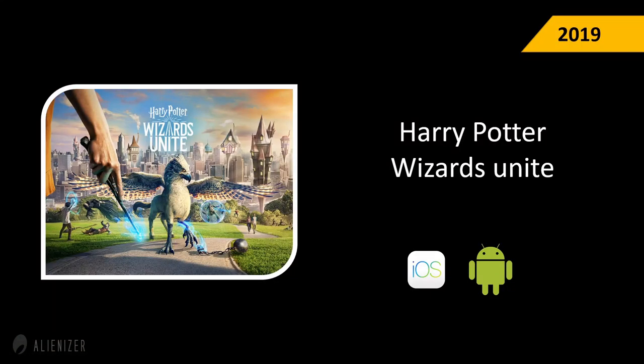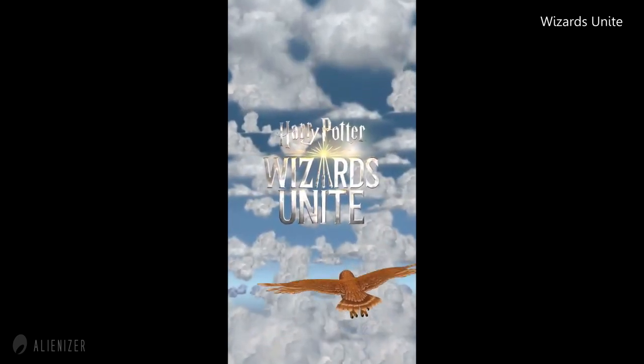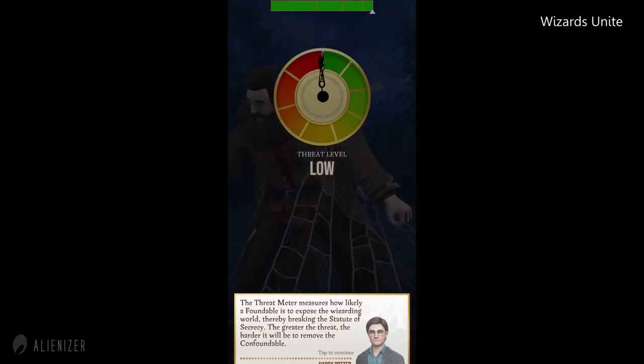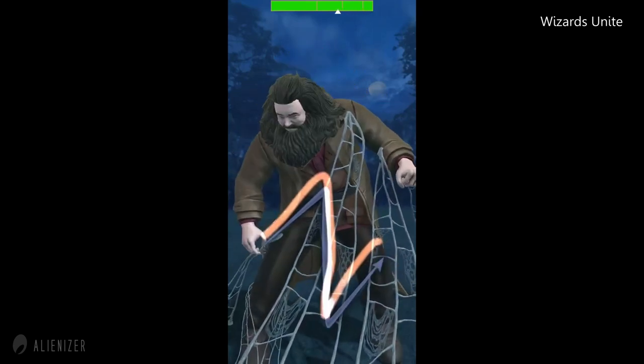Harry Potter: Wizards Unite (2019) was the first mobile-based Harry Potter augmented reality game, following a similar formula to Pokémon Go. It allowed players to find and fight against mythical beasts based on geographical location. The game received positive reviews and remains available for free on Android and iOS.